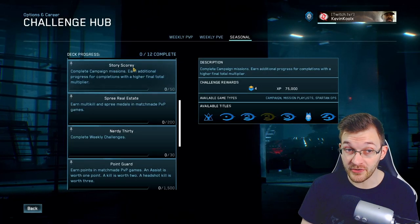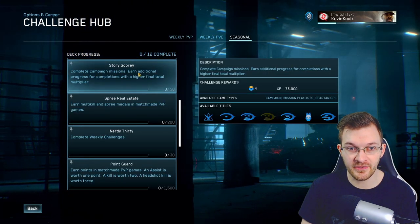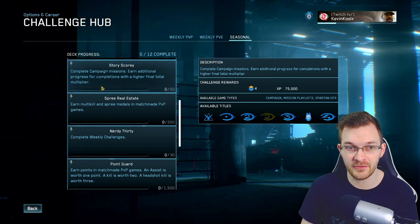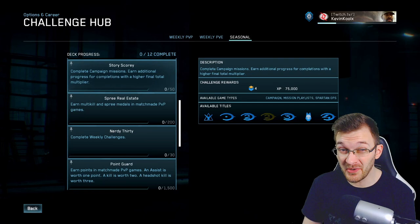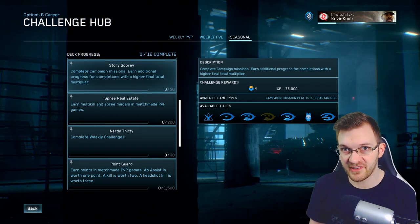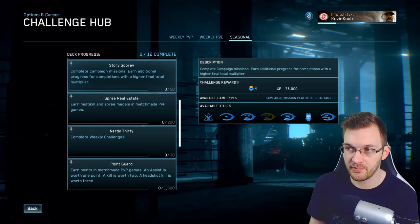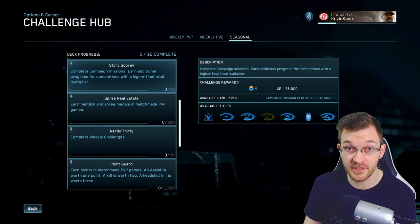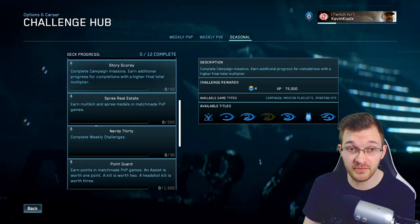For Story Scory, complete campaign missions and earn additional progress for completion with a higher final total multiplier. My tip here would be to find your favorite mission you want to speedrun in MCC, put it on Legendary, maybe look up a tutorial on how to speedrun a specific mission, and you'll be able to run through that just fine.